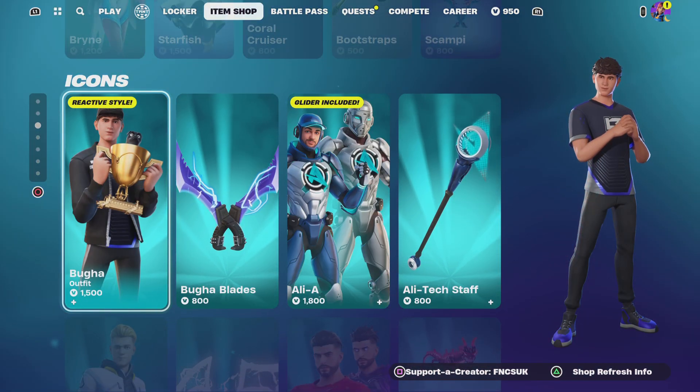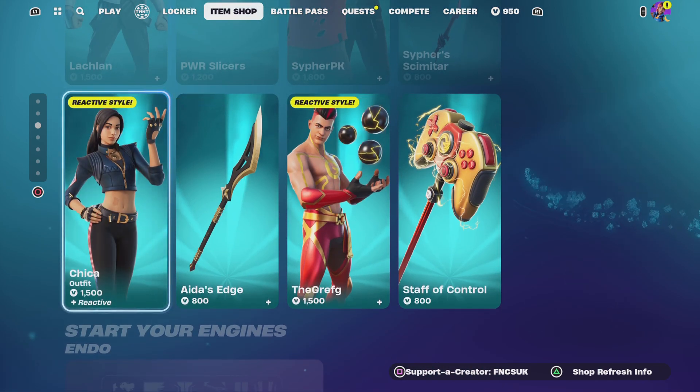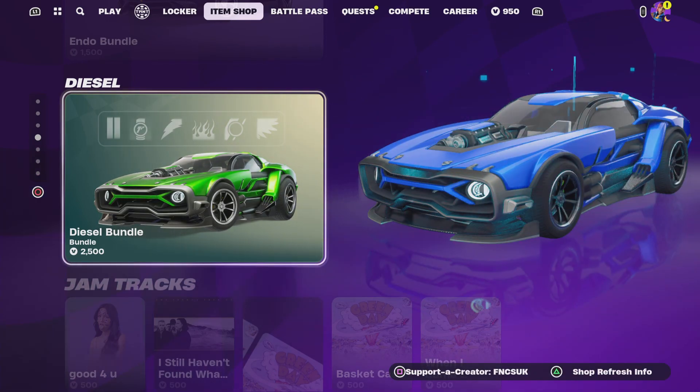We've got all the icons still here: Bangai, Ally, Lucian, Cypher, Chica, Tree, and Grief. The Endo bundle is still here, and the Diesel bundle has been here a very long time.